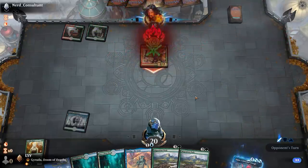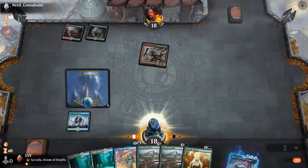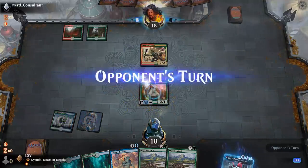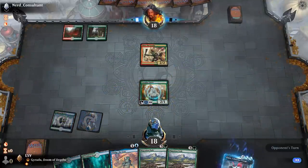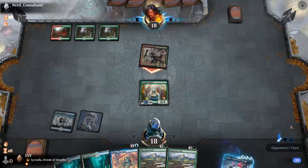A 2/2 haste swinging for the fences. They Shock turn one — I've got to keep that in mind. But again, I don't really care if they kill my Paradise Druid after I cast Migration Path. I will not be blocking your Skirk Goblin though — that will not be happening.